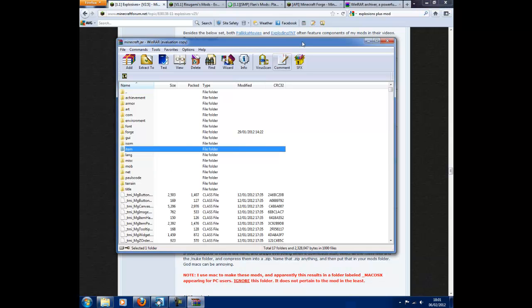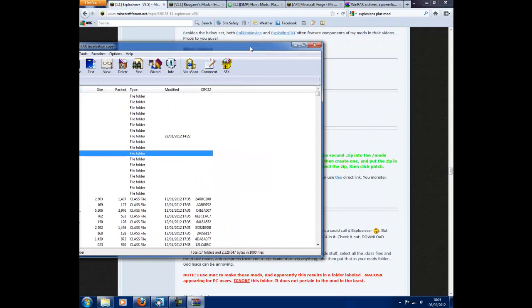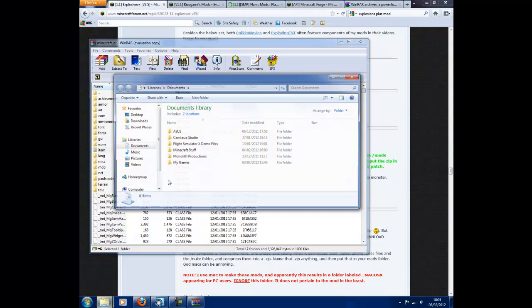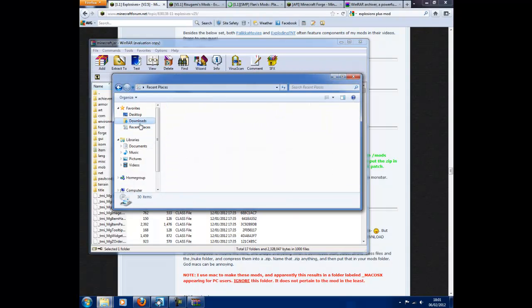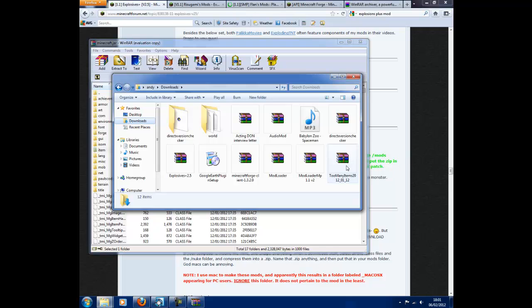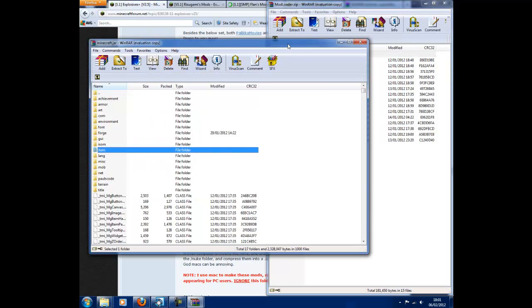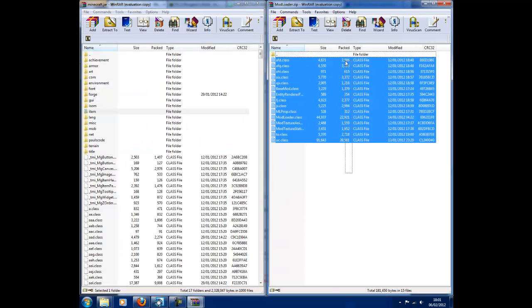Once you've deleted the META-INF, just minimize Minecraft and go into your downloads. Go into your downloads and open up ModLoader. It's really simple — just copy all the files and drag them in. I've already done that, I've already installed them all.